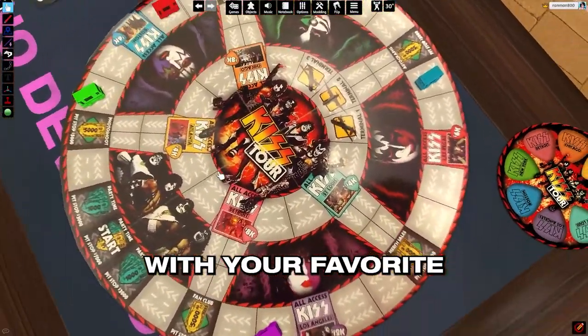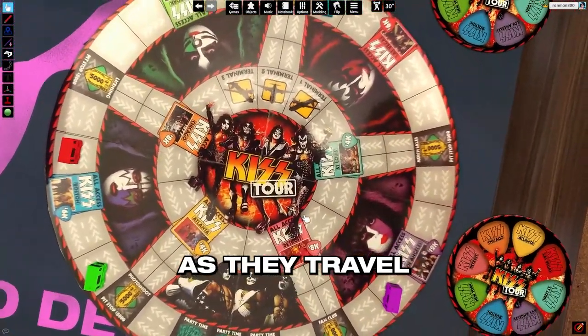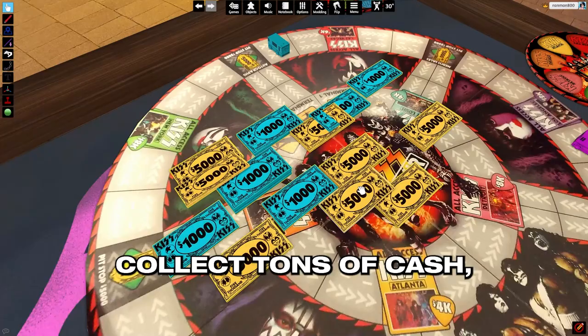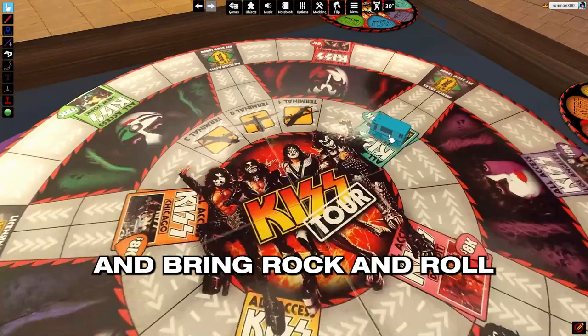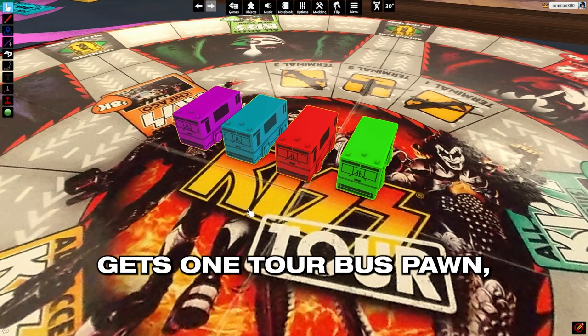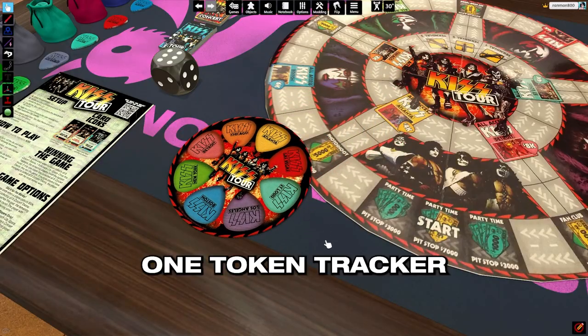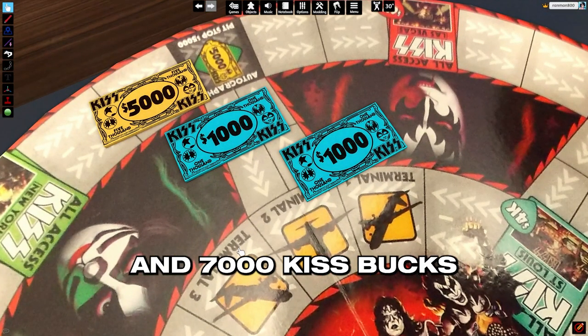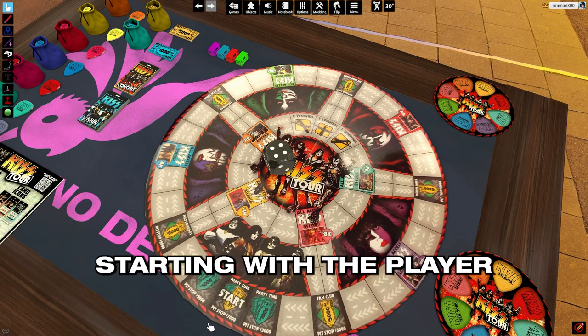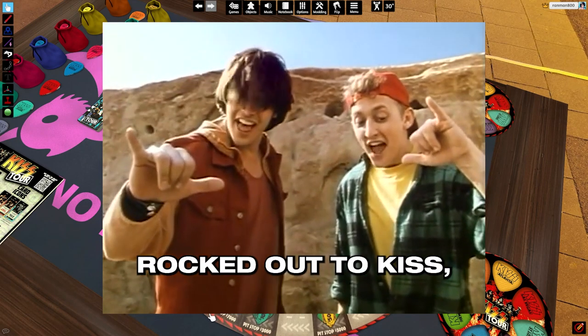Go on tour with your favorite rock band KISS as they travel across the USA. Put on the best shows, collect tons of cash, and bring rock and roll wherever you go. Each player gets one tour bus pawn, one token tracker, and 7,000 KISS Bucks. Players take turns rolling the die, starting with the player who most recently rocked out to KISS.